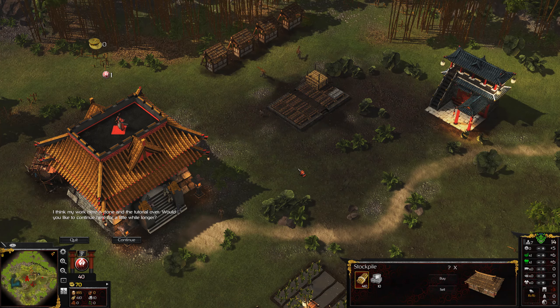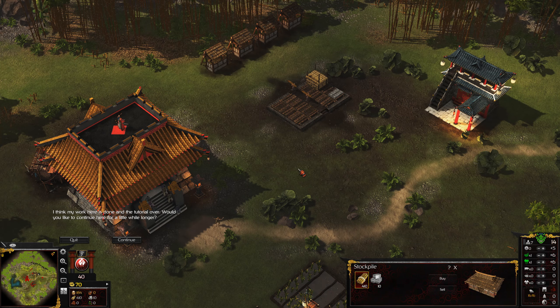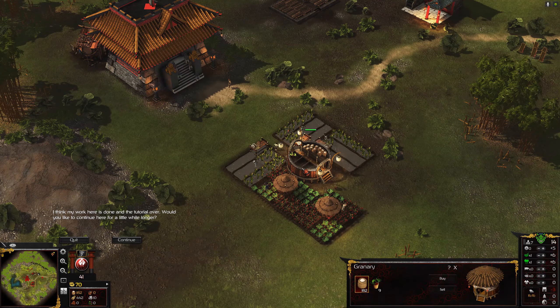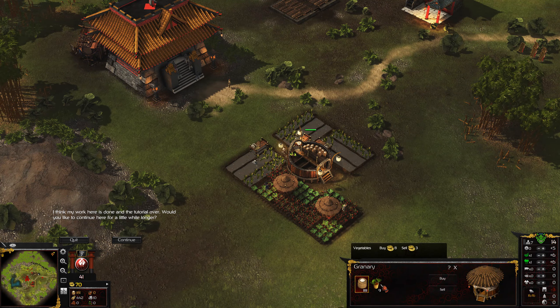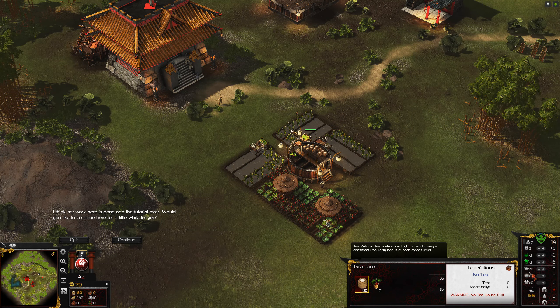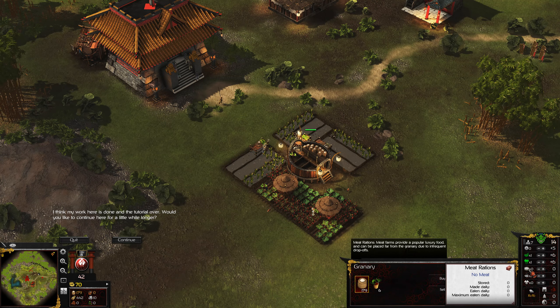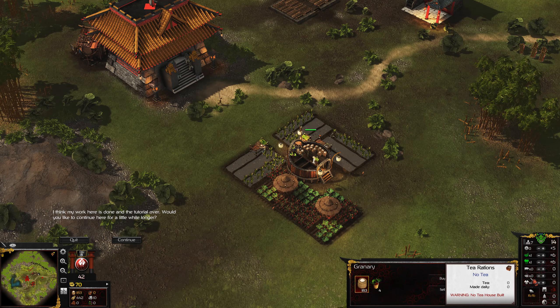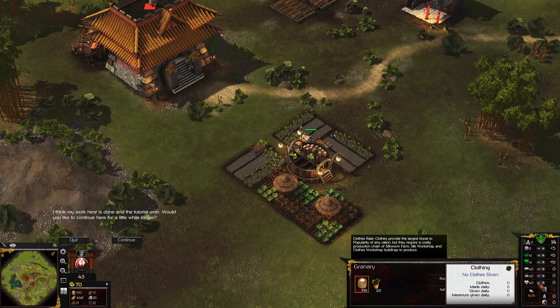First thing we've learned: this game is really different and seems quite fun. We can gather wood as a basic resource. Our basic food resources so far are rice and vegetables, which is amazing. You can have separate food types — for example, you have meat, tea rations, and clothing as well. So there are different ways to increase popularity.